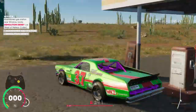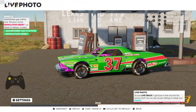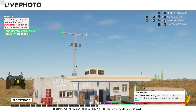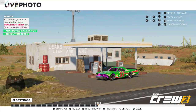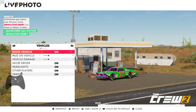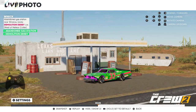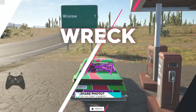So we've got the abandoned gas station here and a demolition derby car. Press left on the D-pad and we've got our photo opportunity — everything is highlighted. All we have to do now is take a photo; play around with the settings if you wish. Press A and you'll have got Wreck.